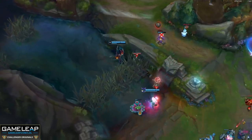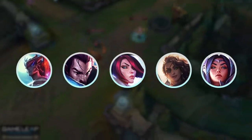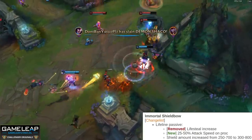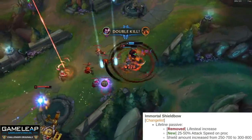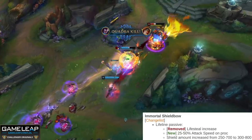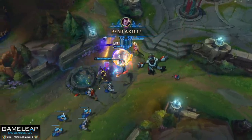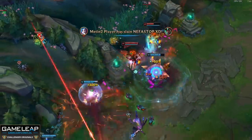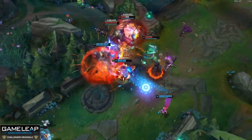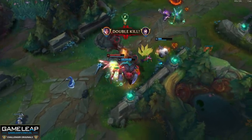For the two item adjustments, the mythics included are Immortal Shieldbow and Liandry's Anguish. For Yone, Yasuo, Fiora, Samira, other ADCs, and even Irelia who value sustain and lifesteal, Shieldbow is getting tweaked — it gives you 2% less lifesteal, but gives you attack speed instead via its Lifeline passive. So when you're below 30% HP you're not getting more lifesteal, you're getting more attack speed. For Yasuo and Yone especially this sounds nutty, because the more attack speed you have the lower your Q cooldown — and for Yone, his W cooldown too. For Irelia and Fiora this is almost as impactful, combining the healing, damage, and extra attack speed.